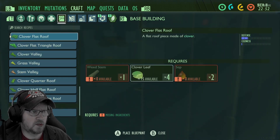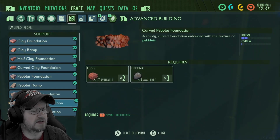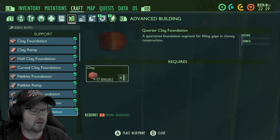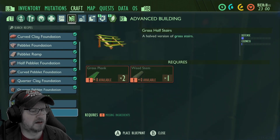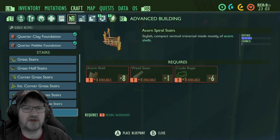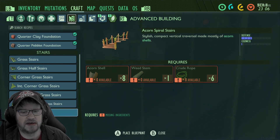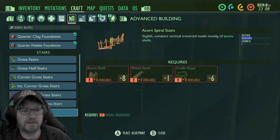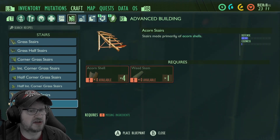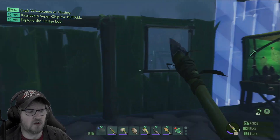Grass door? No, not there. What about foundations - peblet curve? Oh, you can make a curved wall? Maybe you just put the fence around it. Stairs - yes, we're gonna make those corner stairs. Half corner is good, and you have all these options. Spiral stairs - oh, that's cool! We could make acorn stairs, that would look so snazzy. Gotta be acorn stairs, some form of acorn stairs.